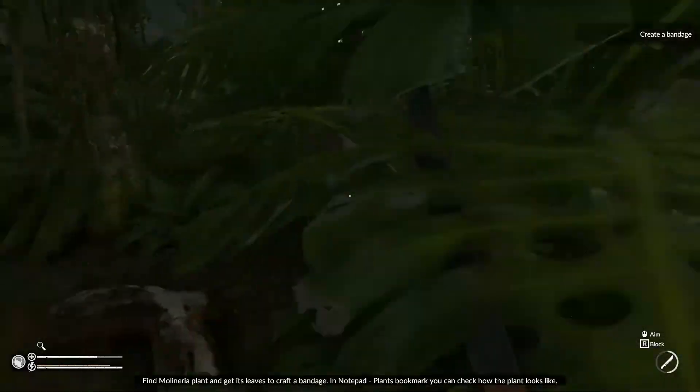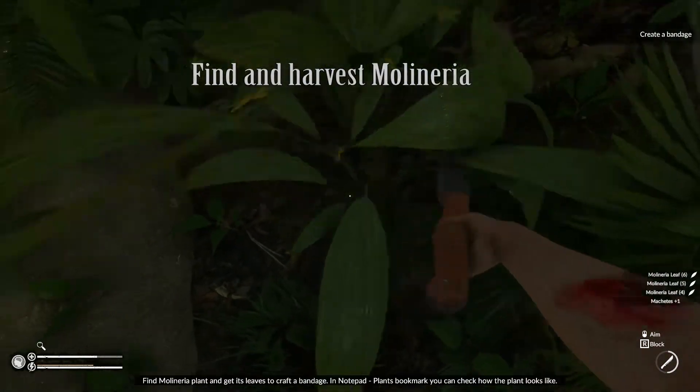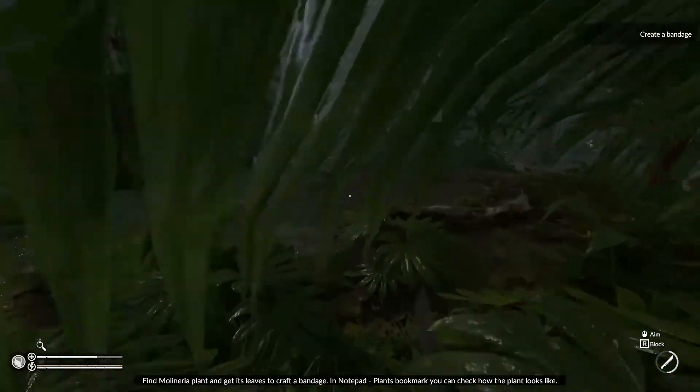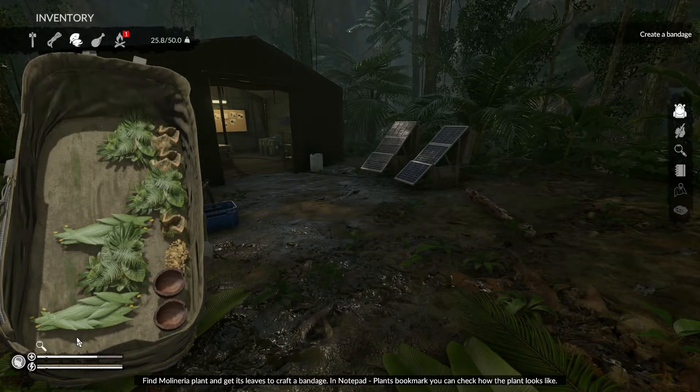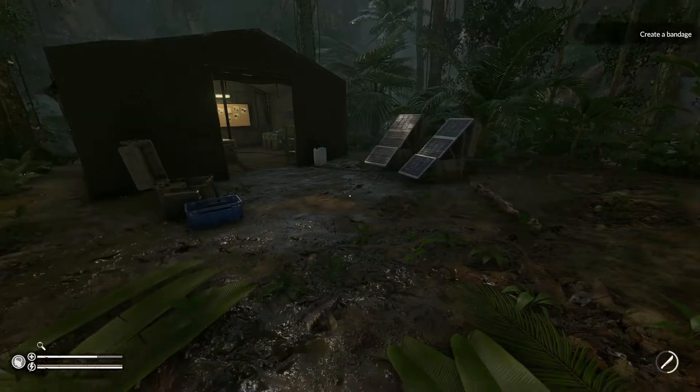What are you going to do? You need to avoid infection, so you need to find and harvest the plant in the Molinearia. Just go towards the plant and chop it up, and you automatically collect it in your backpack. Take the plant and craft it — you just need one, and you craft a leaf bandage out of it.